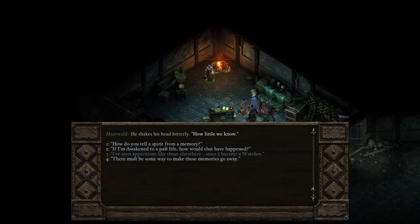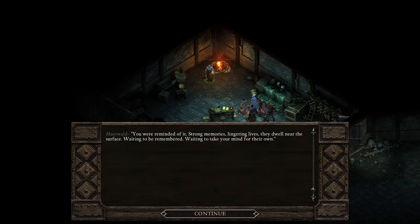How do you tell a spirit from a memory? 'Fragmented — our memories. Stuck in time. Mindless. Cruel. Never far.' If I'm awakened to a past life, how would that have happened? 'You were reminded of it. Strong memories, lingering lives — they dwell near the surface, waiting to be remembered, waiting to take your mind for their own.'